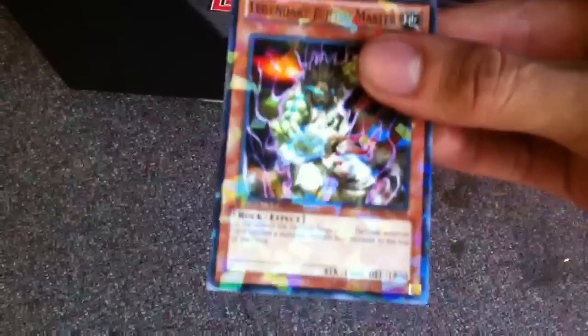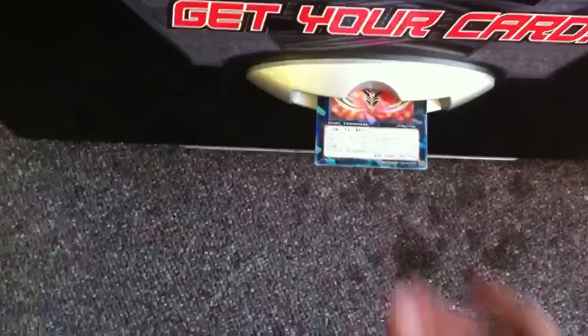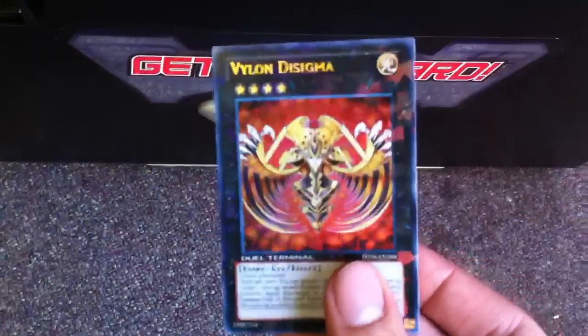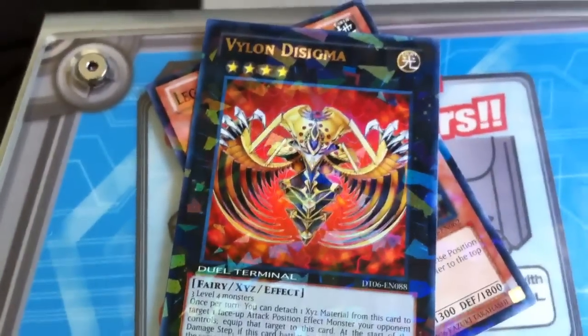There's a legendary Jiu Jitsu Master. First, select the mode you want to play. Oh nice, another Exceed — Vylon De Sigma. That's a really nice art, loving the art on that card. There we go, very cool.